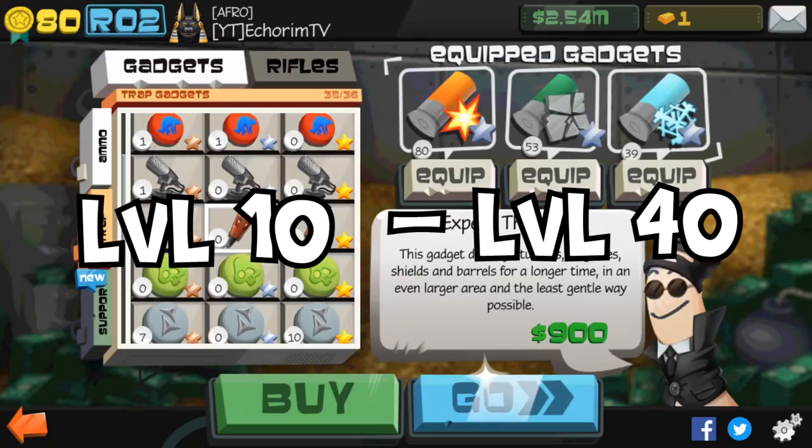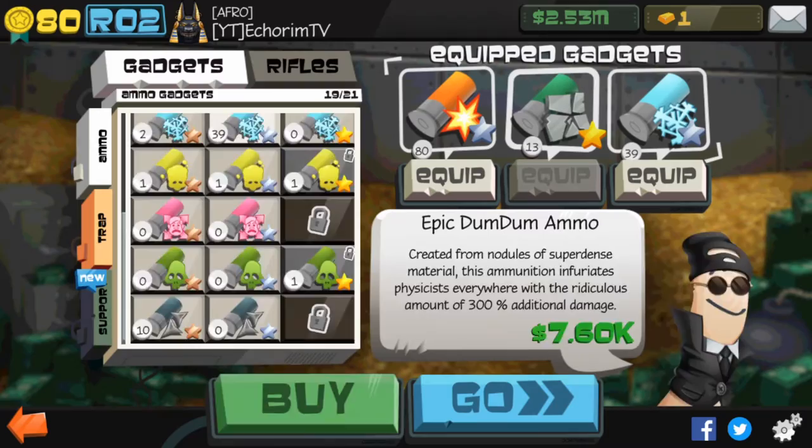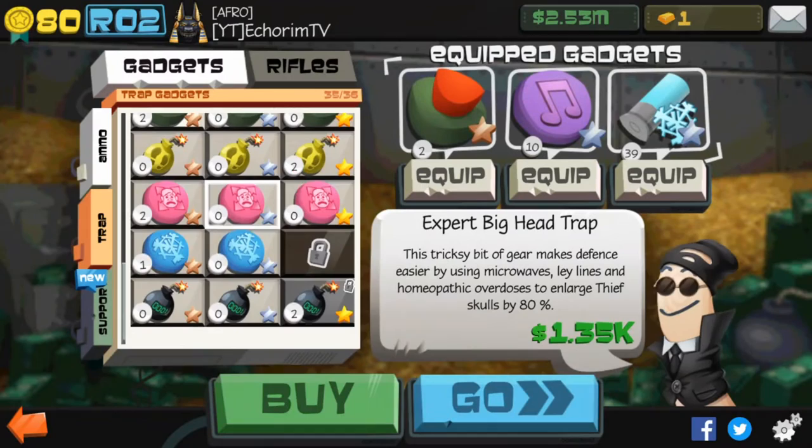So if you're level 10 all the way to level 40, I recommend you using the boogie trap. The boogie trap is cheap, it's effective, and it works. If you have money, you can use the mine trap. And lastly, you're going to use the freeze ammo.